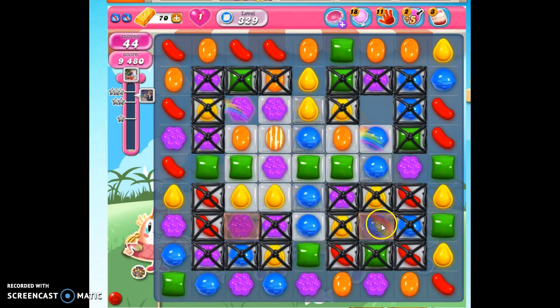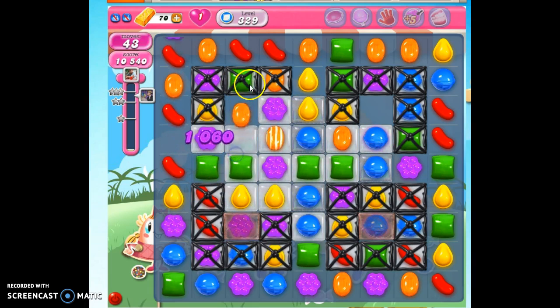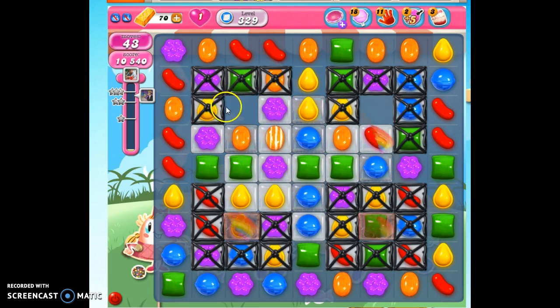We also have these rainbow candies that can be used for good or for evil. You'll notice right now this one's blue. The next turn it's going to be something else. The turn after that it'll be back to blue. It toggles back and forth between two different colors. So once we start on one side getting the licorice removed, we want to keep on that side if we can.